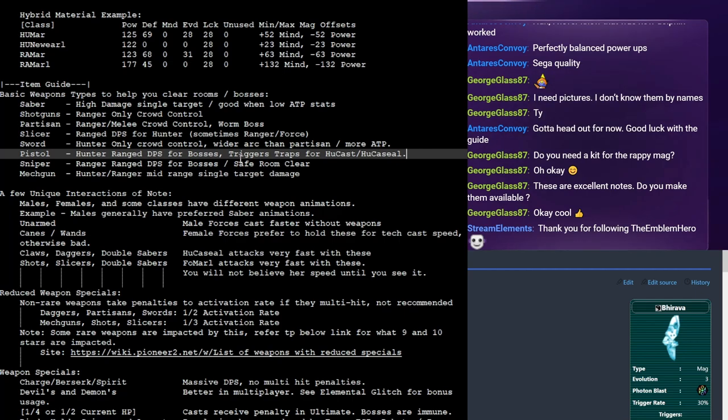For example, Falz in Episode 1 likes to zip around the arena, and if it's at max distance it's not possible to hit with the pistol. There are some scenarios where you will need the sniper over the pistol if you want to continue to do DPS. Sniper will generally be a bit stronger than pistol in terms of damage dealt, but it's also slightly slower — just a small trade-off.